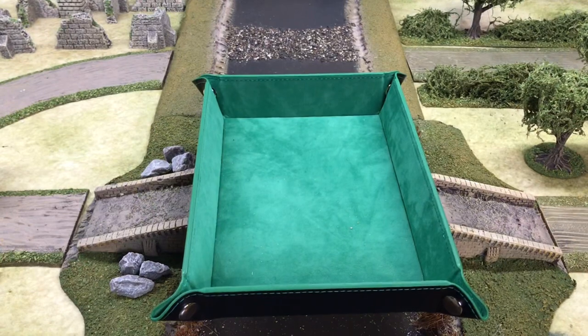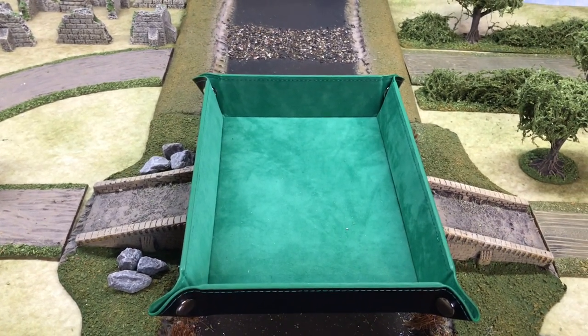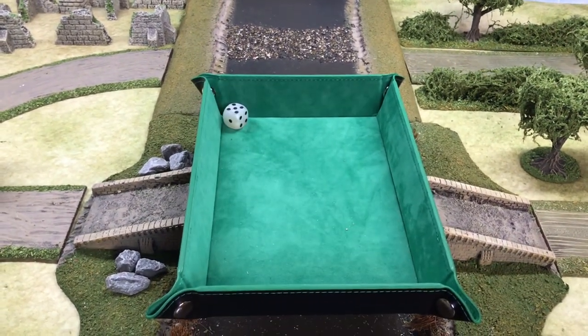First roll of the game determines the defenders. Rolling one through three means the Germans defend, four through six means the French defend. And it's the French to defend.